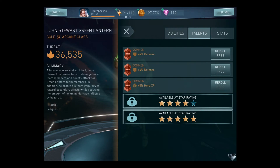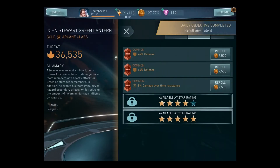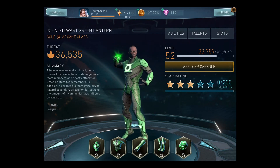I drew a really crappy talent with 5% XP, so let's see if we can get something else. It looks like we got damage over time, so let's go ahead and take that one. Maybe I can change it up another day. At least that is something. He is now at 36,535.